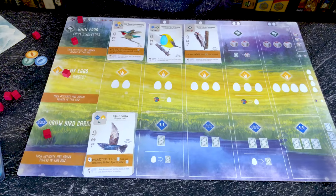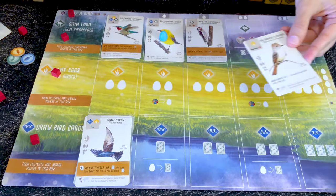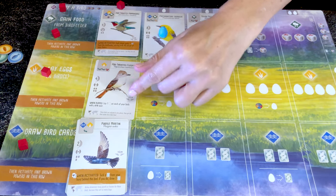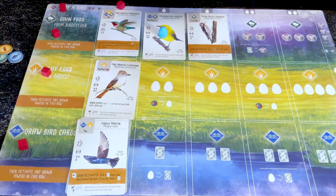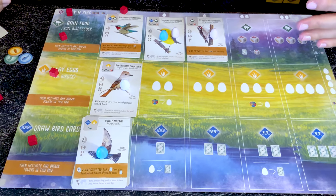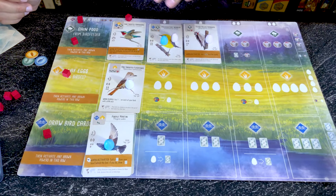Now let's look at how turns and rounds flow. You always place birds from left to right on the habitat. Playing a bird is the only action that doesn't activate a row — all other actions activate the brown powers one by one from right to left. If a bird has a white power when played, that's when you trigger it; for example, 'lay one egg on each bird with a cavity nest' is immediately very powerful. Remember, bird powers are always optional — you do not have to use them if you don't want to.